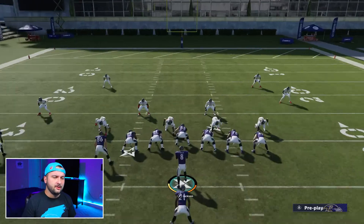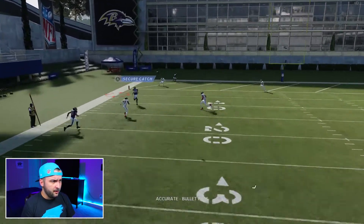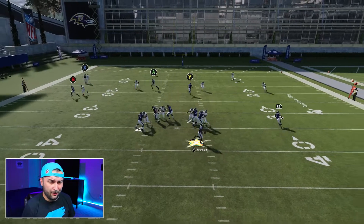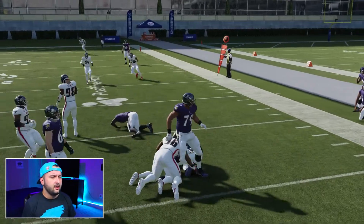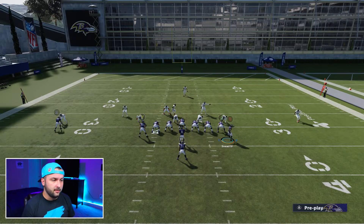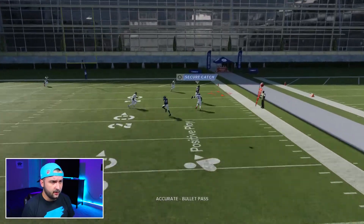Against cover three, you're mainly looking at your two crossers — one of them should be wide open. It looks like A is just going to be wide open here, pass lead him up a little bit, and that's the easy read every single time. The Y crosser probably won't be as open as the A one. You can also motion the other receiver over, which makes that crosser wide open.